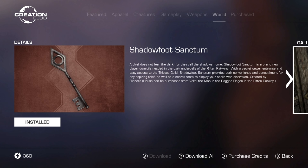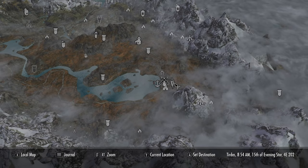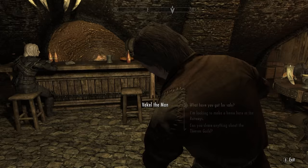First we're starting off with Shadowfoot Sanctum. This is a close tie with the next home. I do like this home, but it is at the bottom of the list because I'm not too big of a fan of the location. The way that you get this one started is you have to go into Riften and head to the Rat Way. The quest is called Shadowfoot Sanctum and you just have to purchase the home. The home will cost you 7,500 gold.